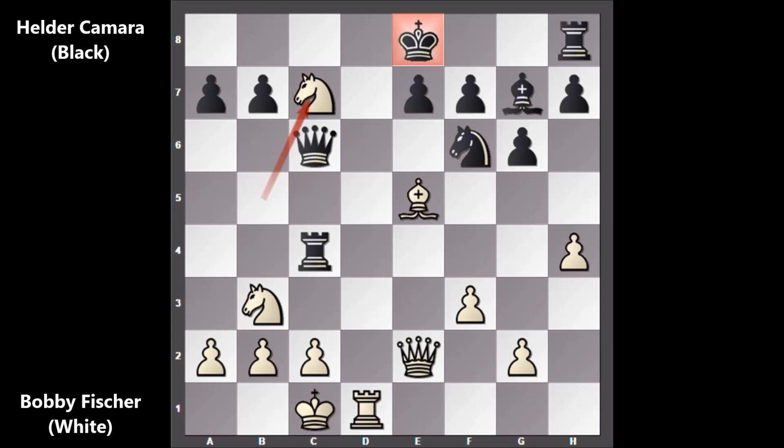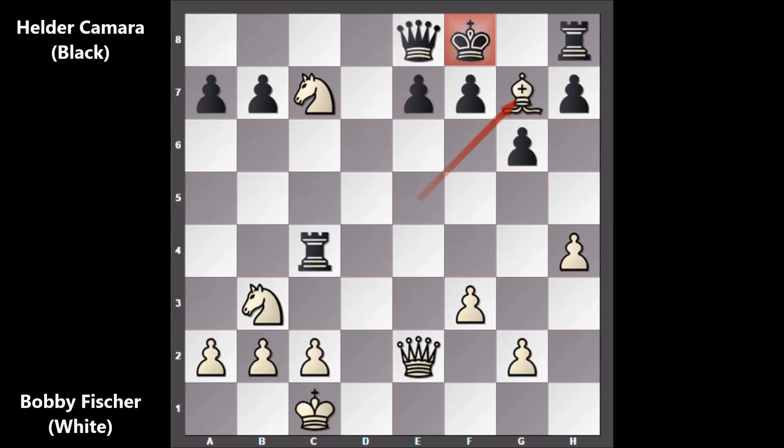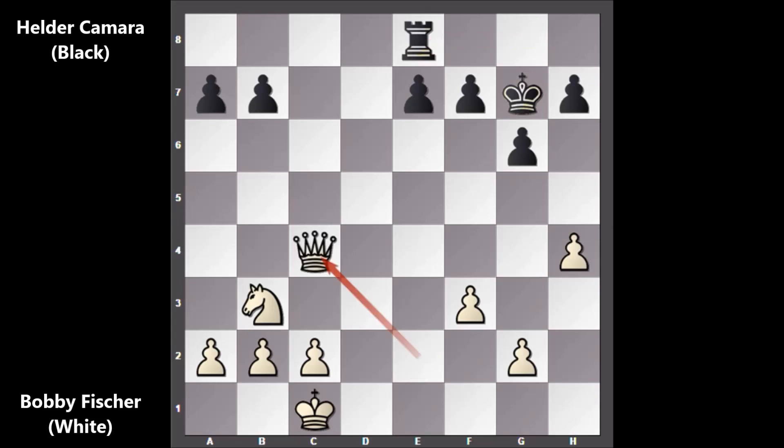Fischer played Rook to D1 — check — King to E8, and then Knight to C7 by Bobby Fischer, and black is losing the Queen. After Knight to C7, if moving the King then Rook to D8 — there is a back rank issue for black. Whether defending with the Knight or with the Queen, it doesn't matter: Rook takes on E8, check, only defense, then Bishop takes on G7 check, King takes on G7, Knight takes on E8 check, Rook takes on E8, and Queen takes on C4 — black is losing.